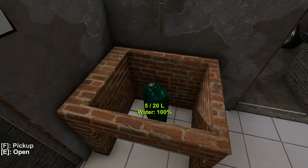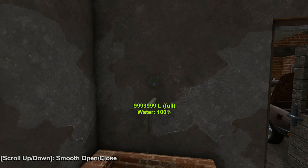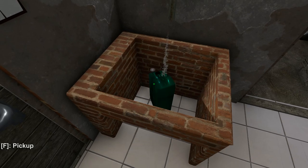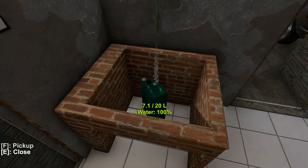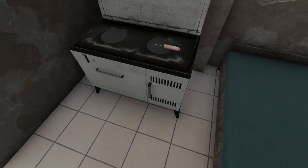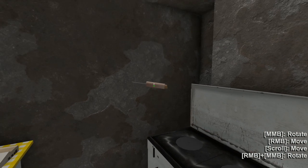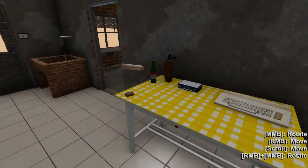We also have a sink in the back here. So let's open up our second jerry can of water and absolutely fill you up. Lovely. We're going to have enough water to drink — to do whatever the hell we want to do with. We've got... hang on a minute. Oh, is this a corndog? How do I eat said corndog? I think it's a decoration.